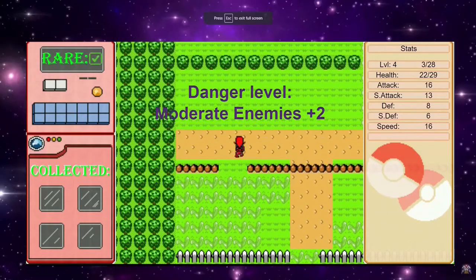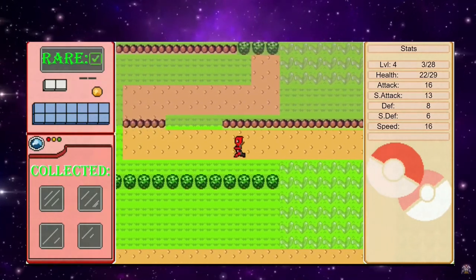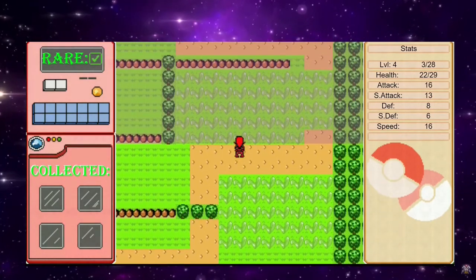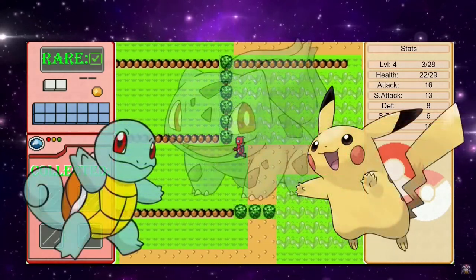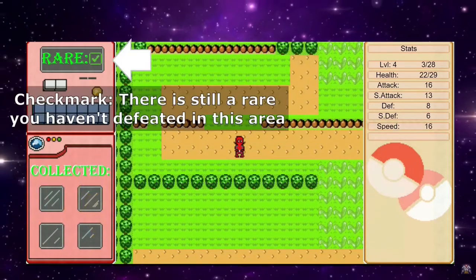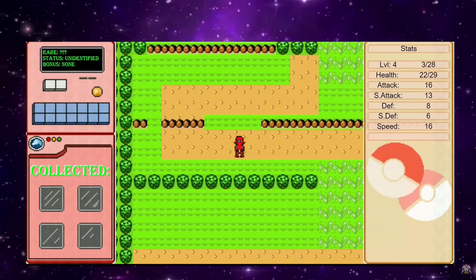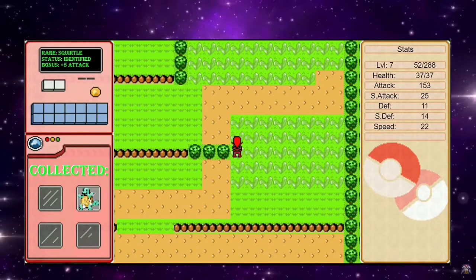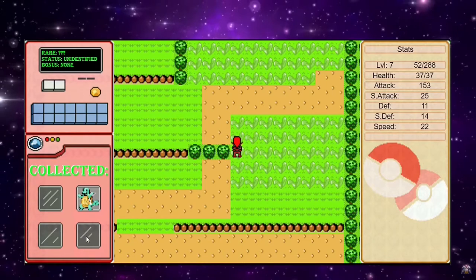The first thing I did was create different zones. There are essentially three levels of grass you walk through to get through the first route. Each one I set up with a difficulty zone, and when you bump into it, the enemies get stronger, and there's also a small chance to find a rarer Pokemon in there. I also added a Pokedex to track the rare Pokemon. If you're in a zone where the Pokemon are, it will let you know there's still a Pokemon you haven't found there, and once you've found all of them, it will tell you there's nothing new to find. Once you find and defeat them in battle, you get bonuses, and the Pokedex will also show you those bonuses.